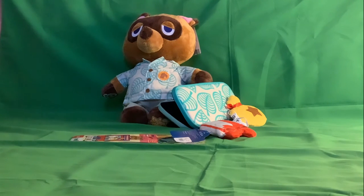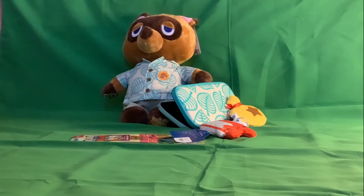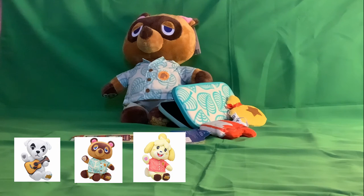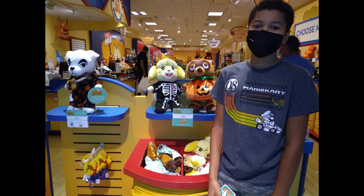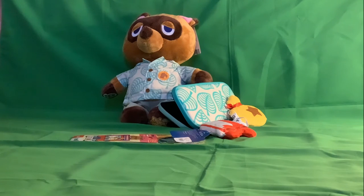I got him from a Build-A-Bear store at my local mall. You can basically get five different types of characters: KK Slider, Tom Nook, Isabelle, Tom Nook in his winter outfit, and Isabelle in her winter outfit. I honestly think that's a bit misleading because on the website it doesn't show that you can change the outfits — you can't actually change the outfits. You have to buy the separate ones, because they probably just want you to spend more money.